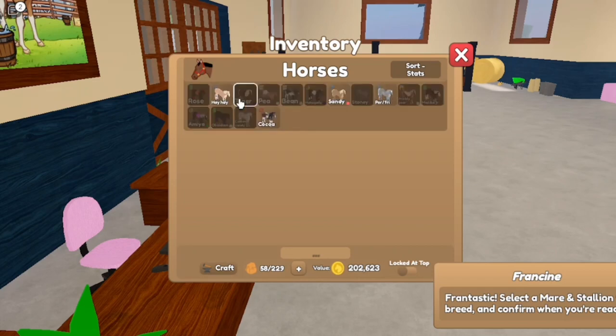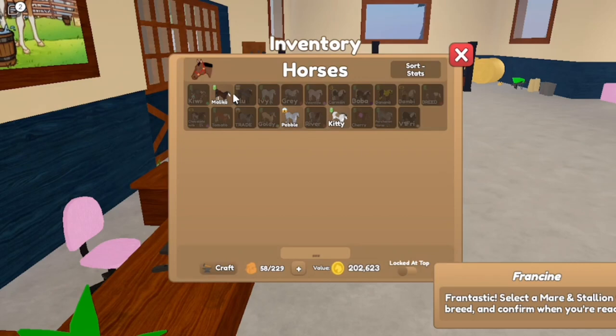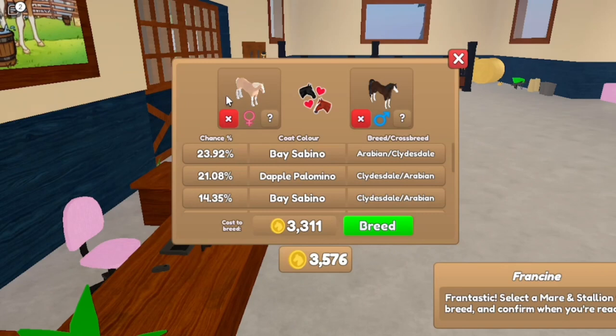For the girls, these are the girls I have available. For example, let's get my Devil Palomino Clydesdale. And now for the male I have Malika the Arabian, Pebble the Friesian, and Kitty the Ford. Let's go with Malika. This will cost three thousand three hundred and eleven tokens.